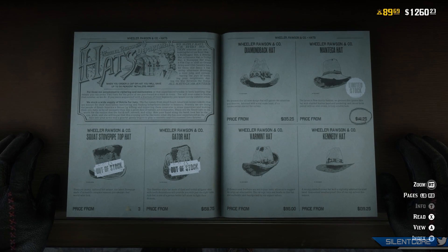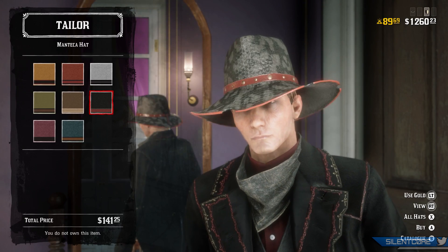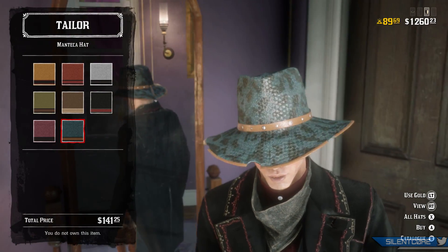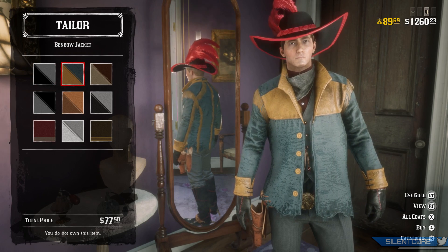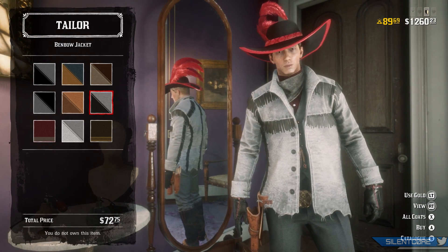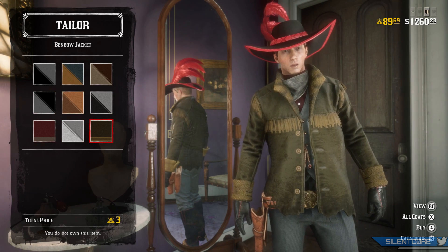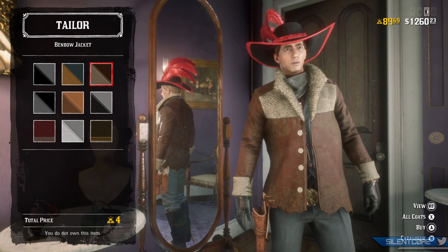Next up is the Mantica hat — this one will set you back $141. I'm not a big fan of this one personally, especially on a male character; I feel like it looks a little bit weird. Next up is the Benbow jacket — you can pick this one up for $72 for one design, but most of the other designs require gold, either 3 or 4 gold for most of them.